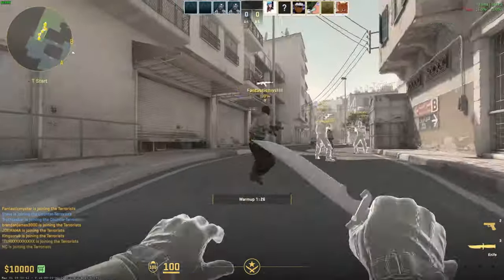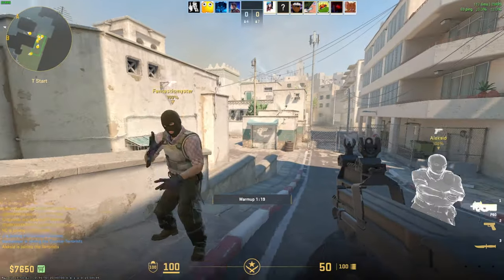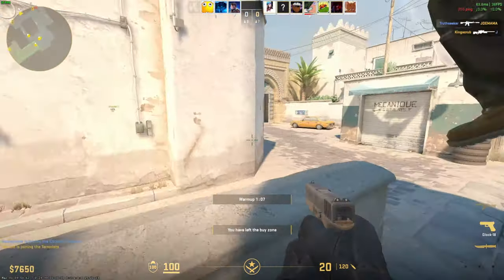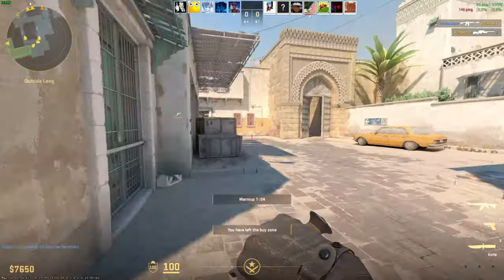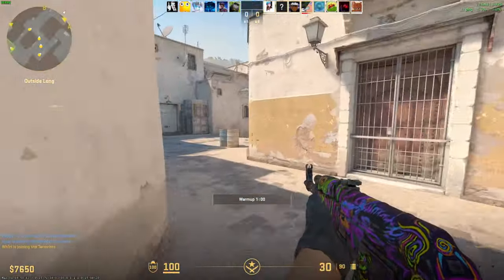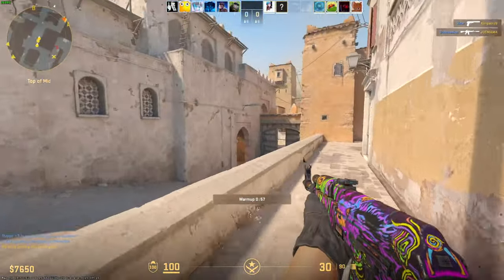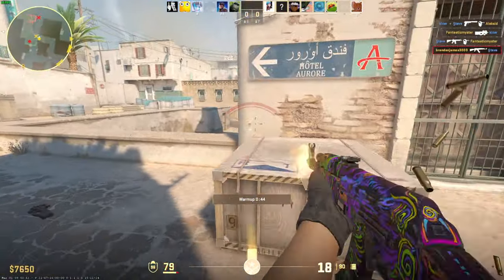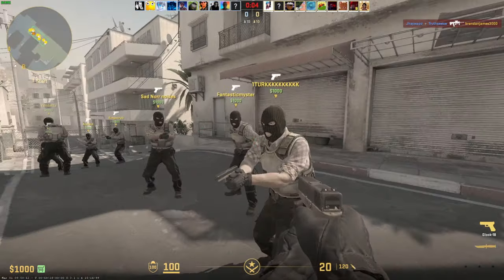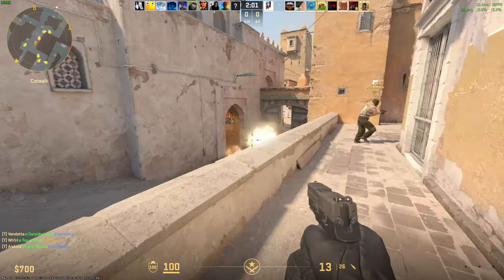The next game I decided to try was CS2, and this was a much more questionable experience — not quite as consistent as Killing Floor 2. The recording also came out laggy for some reason. In this game I ran more at like 40 to 80 FPS, which is a very big variable. If there are more enemies on screen at the same time, it just kind of dips. It's really not that great. It can technically be playable, but I would highly recommend against it — it's really not good for a competitive game like this.